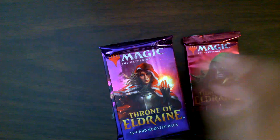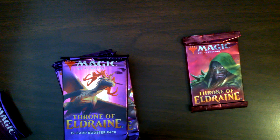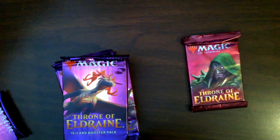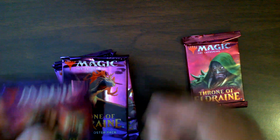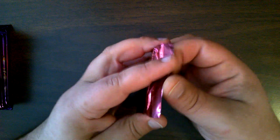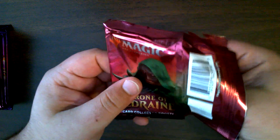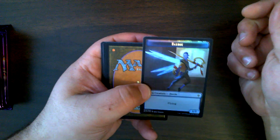So we've got our collector's booster and our 10 regular boosters. Then we've got our pack of lands and promo. Let's see what we can get in our collector's booster. So far we've had some pretty cool hits. Our token is a food and a fairy — very, very nice.